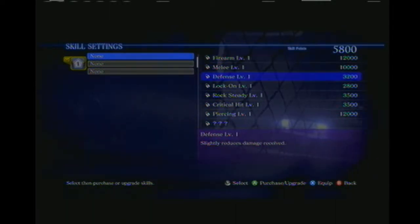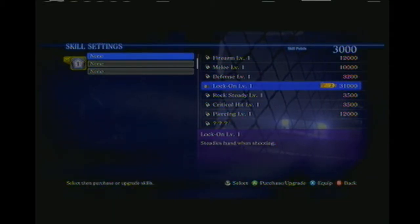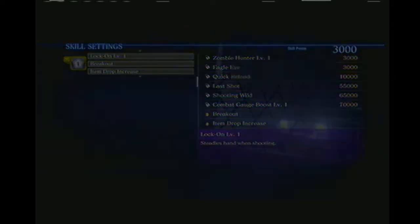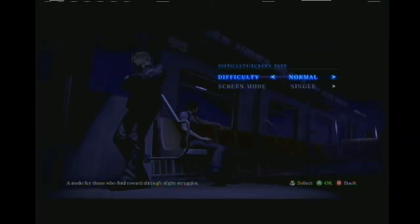Infinite ammo — that one slightly reduces damage received, which might be nice too. Let's steady our hand while shooting, yeah, that'd be helpful. But first, don't just purchase the skills — you have to equip them. So we're going to do that, and then you press the X button to equip. Make sure you do that. I think I went through a decent portion of the game forgetting to equip skills. We want item drop increase because we need a lot of ammo. The quick shot — pressing both the left and right trigger at the same time — does use a bar of your stamina, so you want to be mindful of that. Don't just spam it.